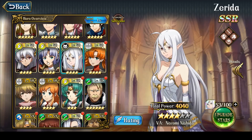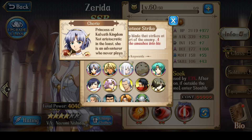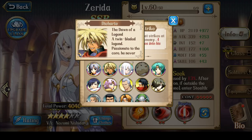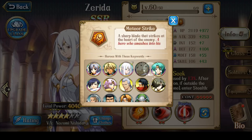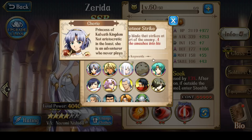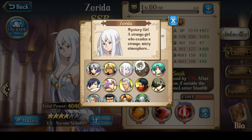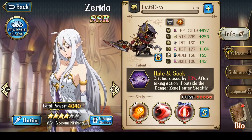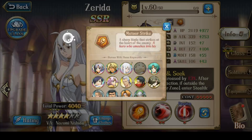Alternatively, if I go Zerida for the Meteor faction, then you would probably want to use Zerida, Juggler, Angelina, Diehardt, and maybe Shuri. Or you can use these four — Diehardt, Zerida, Juggler, Angelina — and then throw in Leon for your fifth. So there's options if you do the Meteor faction for PvP.